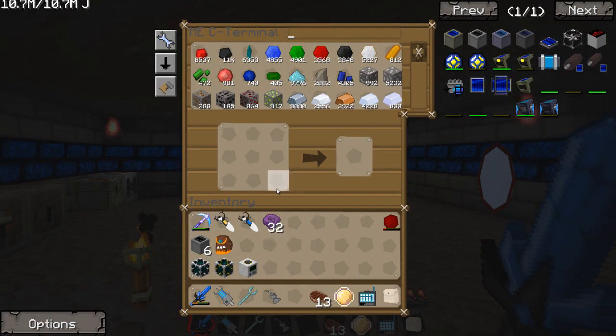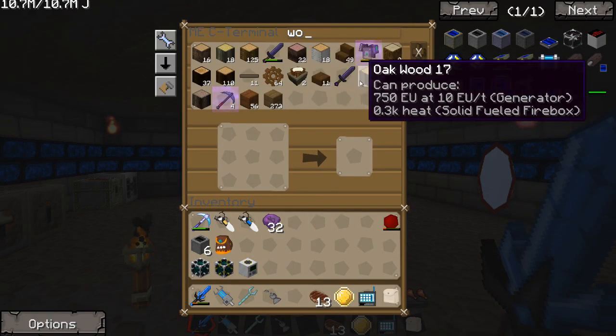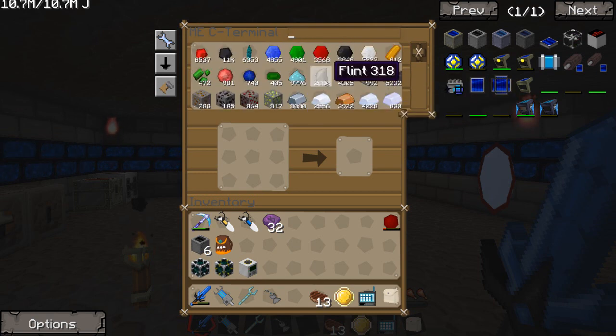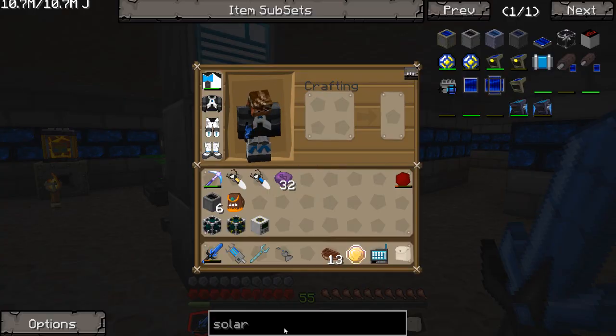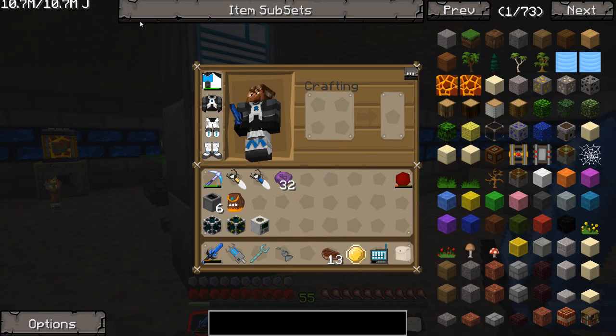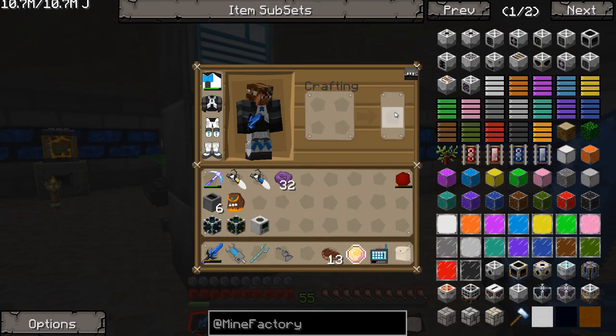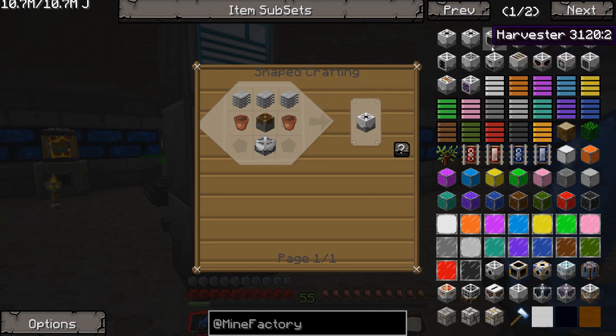I'm running a little bit low on wood here and there. There's a bunch of different types of wood, but there's another reason why I want the wood. I didn't know I had so many ironwood picks! There's another reason why I want it and we'll get to that a little bit later. I want a lot of wood. So let's go ahead and get us some tree farm going — which is probably something I should have done way early on. I'm going to be using Mine Factory's harvester and planter.